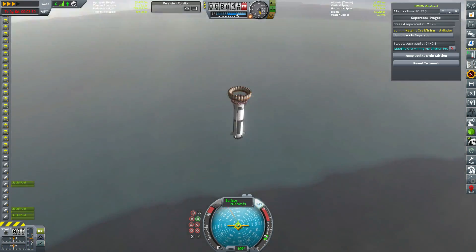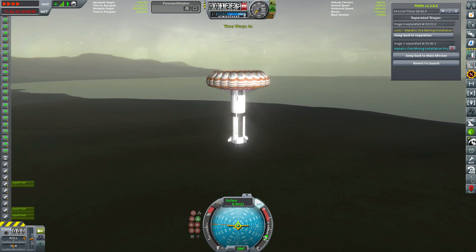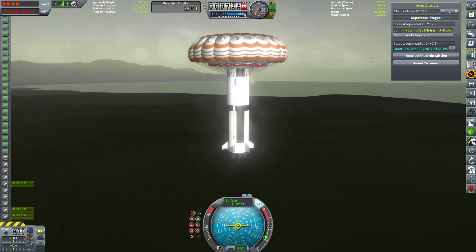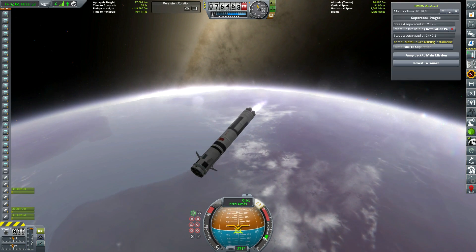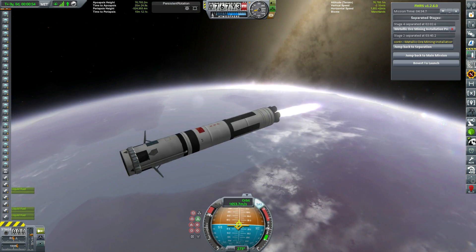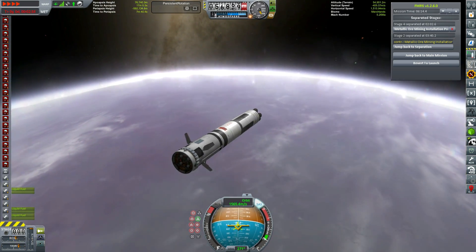We're just landing our first stage here — not reusing it, just landing it. Throughout this episode and the next few episodes, as we use this launch system more and more — the Albatross 15 — we're going to get it closer and closer to the space center. This was sort of a first attempt at a boost backburn to see if we could get it a bit closer, and I'll refine that further to the point where we almost land it on the launch pad. But that will take a fair few launches.